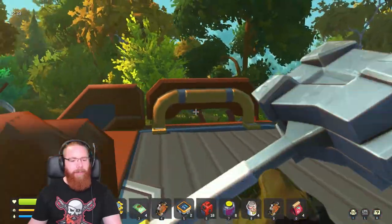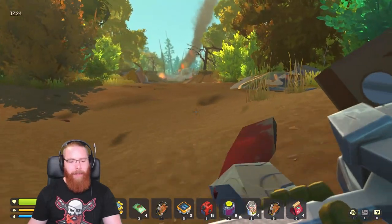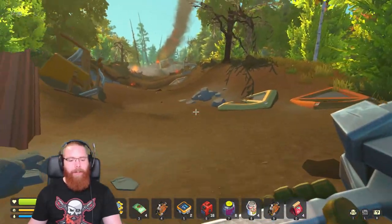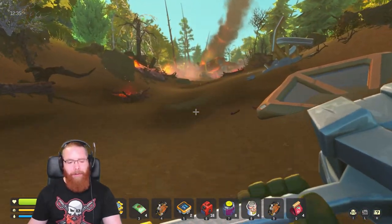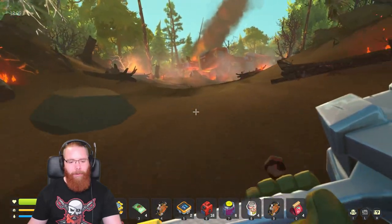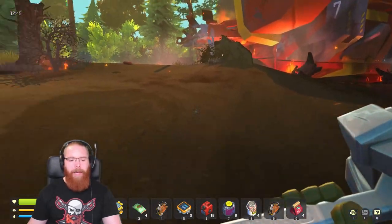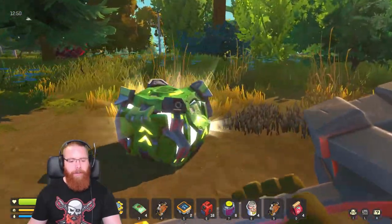One of the first things you have to do is build a little buggy - a little car that you go around with, just a basic sort of cart. I like that straight away you're getting into building something, and you get to fully build it however you want - there's no prefab of it, you just get the parts and do what you want with it. Straight away they're giving you a way of exploring and speeding up the gameplay. I think a lot of games could do with that sometimes.